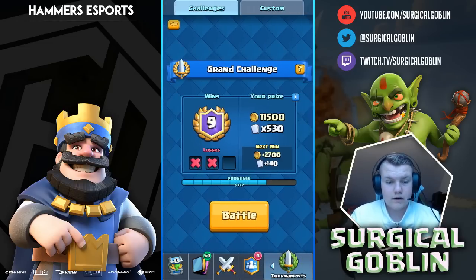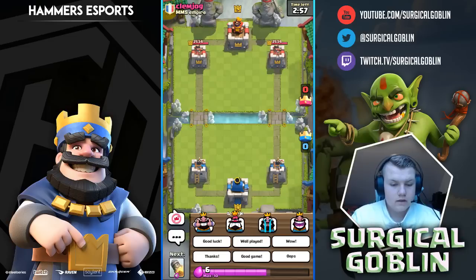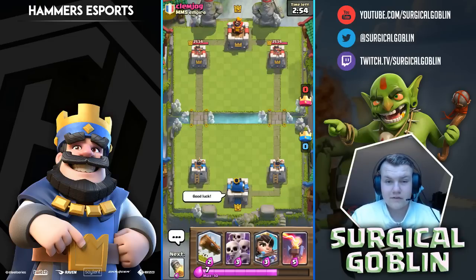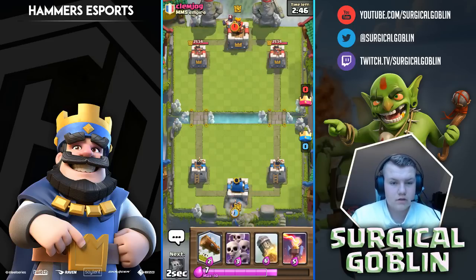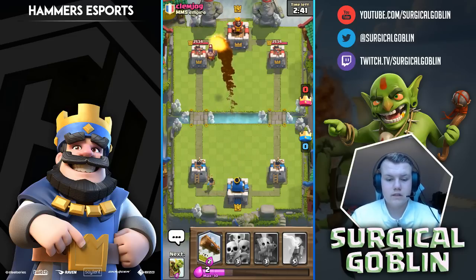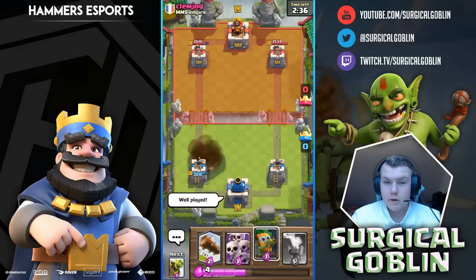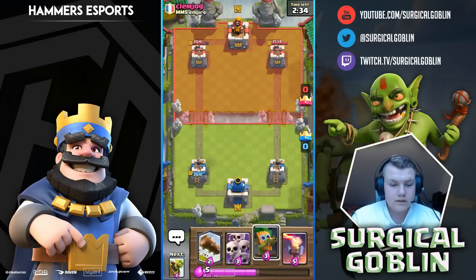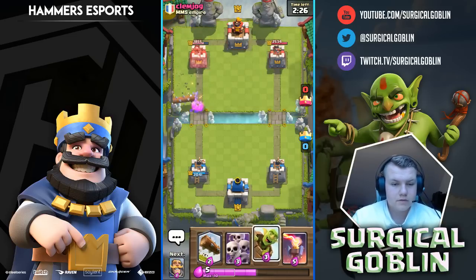Let's see how far we can get. I'll start just a bit patient to see what he drops. He drops an executioner in the back — this is great value guys, rocketing an executioner, that's one elixir and you get 493 damage. He rockets the prince as well. Well played by him. Maybe he's running the popular deck with mirror goblin barrel and tornado, but we'll find out soon.